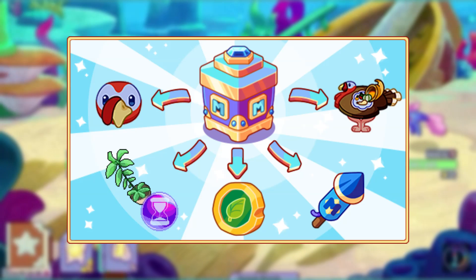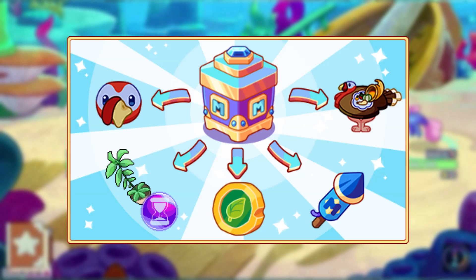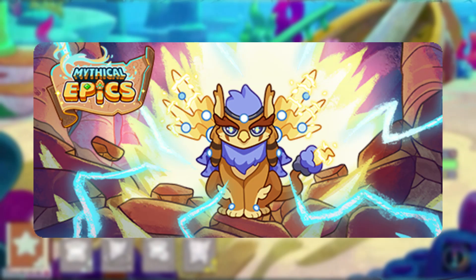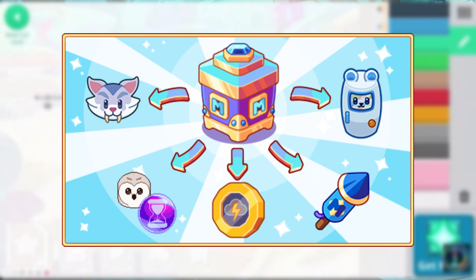On October 31st, the November member box came out, which contained Bud the Turkey and the Table of Thankfulness. On November 1st, Shimmerstorm was added to the game, and on November 30th, the December member box came out, which contained the Ice Tooth Buddy and the Polar Fridge.